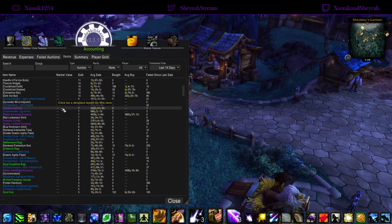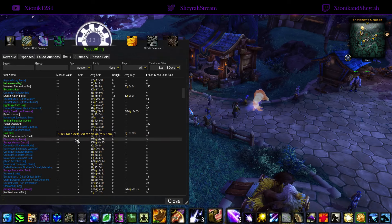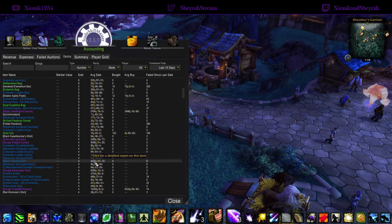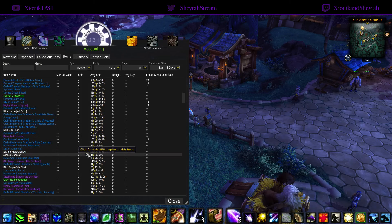We've got a few more enchants from this expansion, upgrade tokens, some old content leg armors, PvP gear from MOP, some Cobra scale hats, and phantom blades — only four of these in the last 14 days, usually a bit more than that. Very good recipe, make sure you have that one. MOP PvP gear, current expansion enchants, upgrade tokens, and blacksmithing weapons from the current expansion.